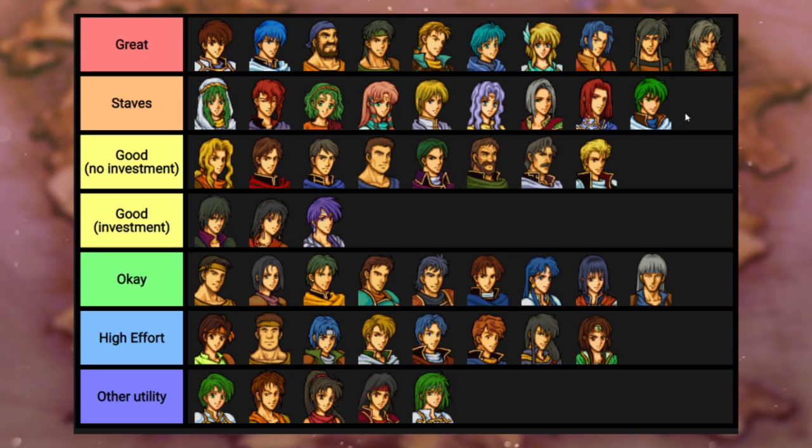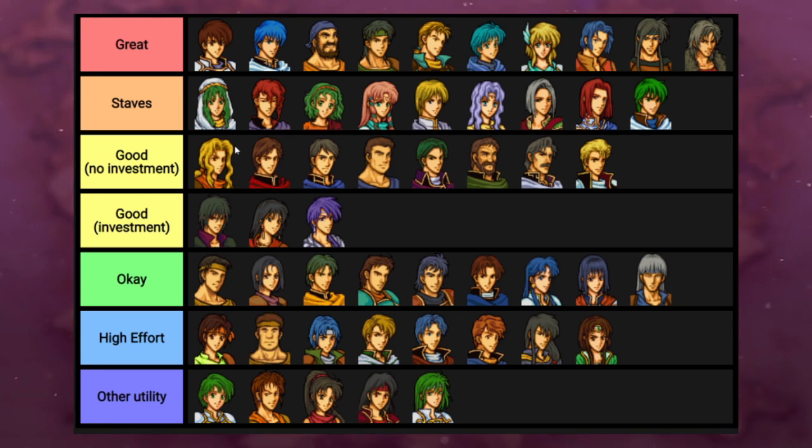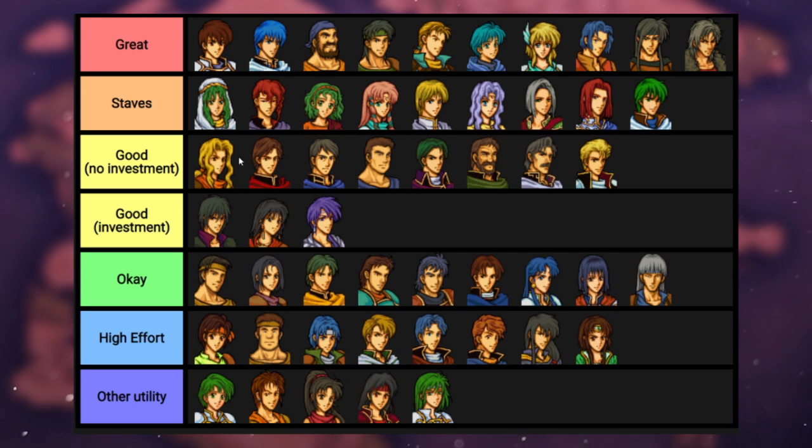Moving to the 'good with no investment' category — these are units I'd recommend you try out and bench if you feel they're not contributing. Avel is the best unit for the first four or so chapters. She's definitely much better early on than later. Early on she has high movement, kills everything at range with the Fire Sword, is really good against bosses when you have no magical alternatives besides Leif's Light Sword, doubles everything with her capped speed, has a leadership star, and a movement star. Basically call her a Paladin because her movement is that high. Use her to make your life easier — just don't forget to train Leif a little bit too.